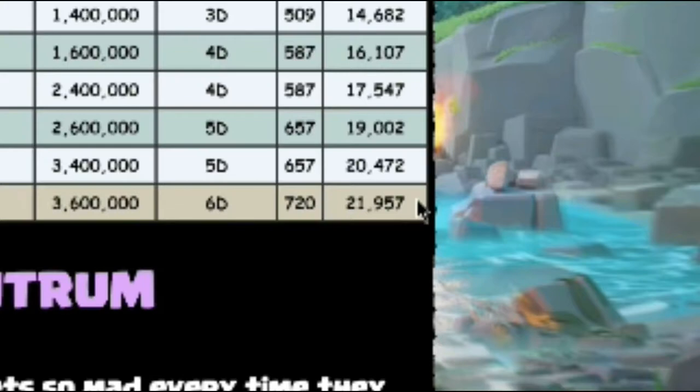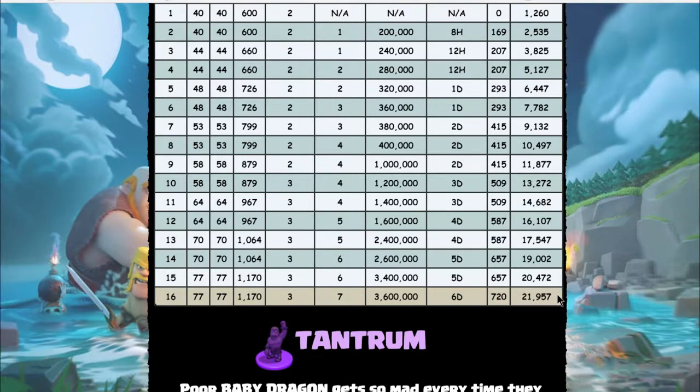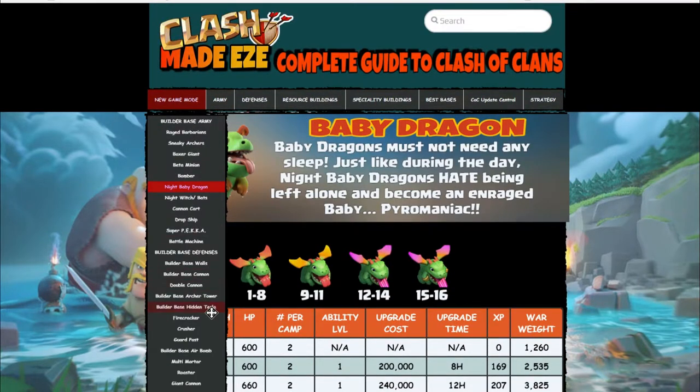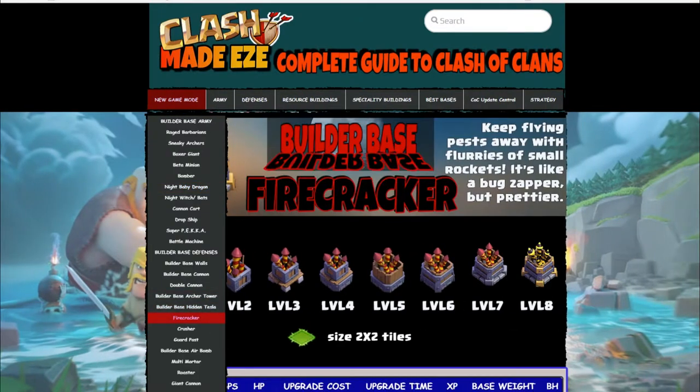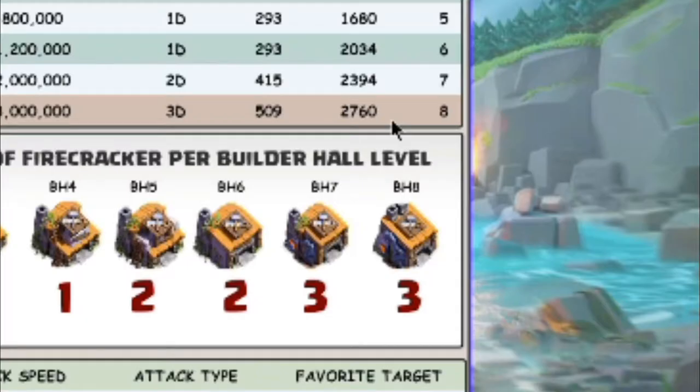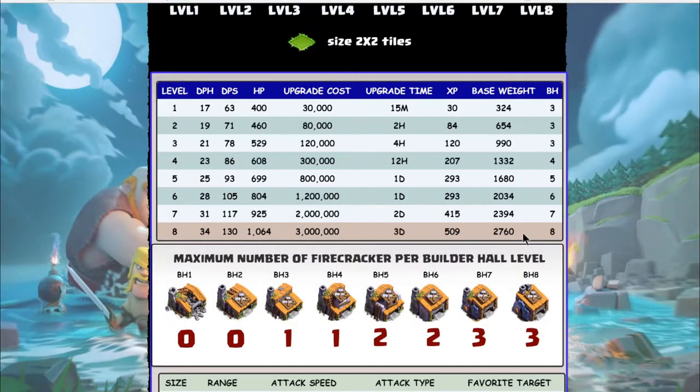The Baby Dragon, probably the most popular Builder Base troop right now, carries 21,000 base weight. The Firecracker — the air defense on the Builder Base — carries 2,700 at level 8, much lower than other Builder Base troops but still significant compared to the home village.